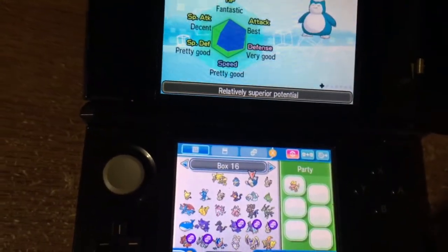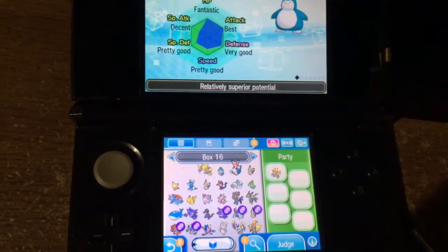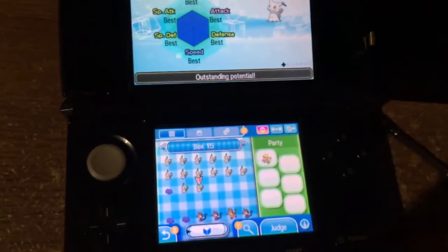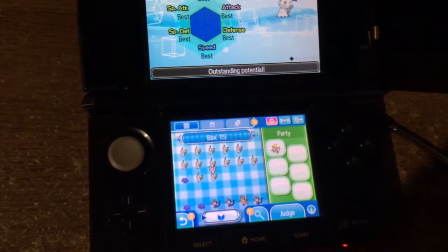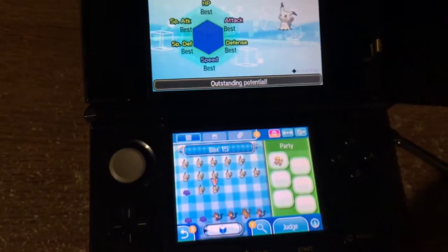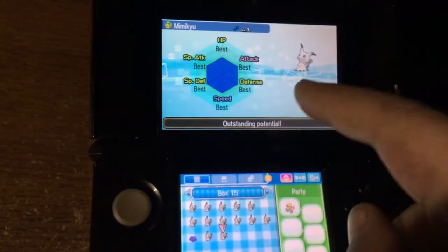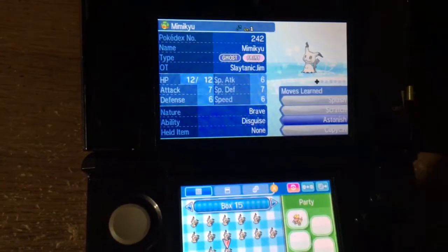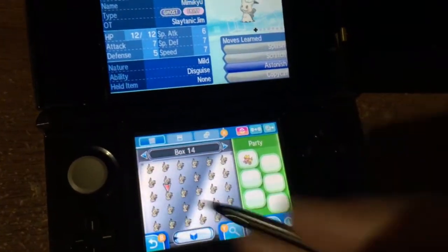I'm basically, you know — haven't played Pokemon since first or second generation. This is my first time back. This is all new to me. And I got my first 6IV Pokemon. So I figured, you know what, I'm going to go ahead, make a video of it, put it on YouTube. If there's anybody else out there wondering: can you really make a legit 6IV Pokemon and have absolutely no clue what you're doing? Yes — yes you can. It's not hacked. Hatched by me — I hatched pages of these.